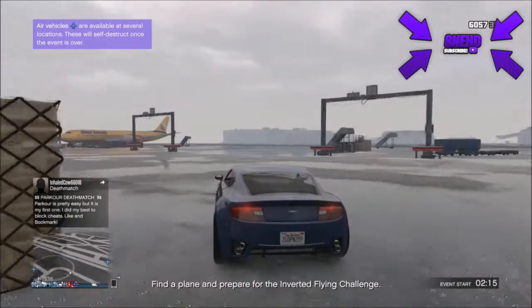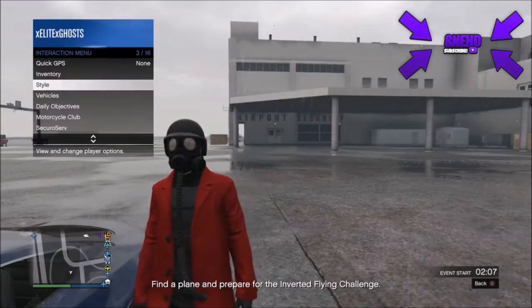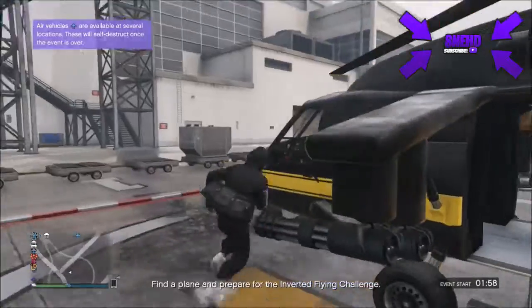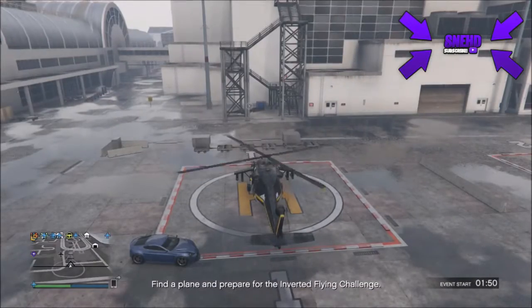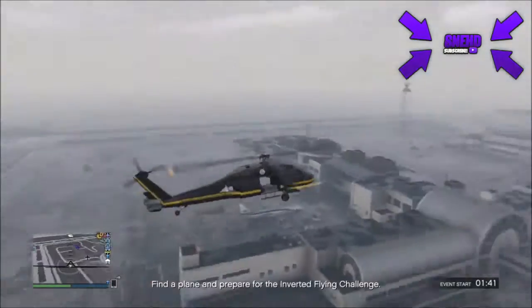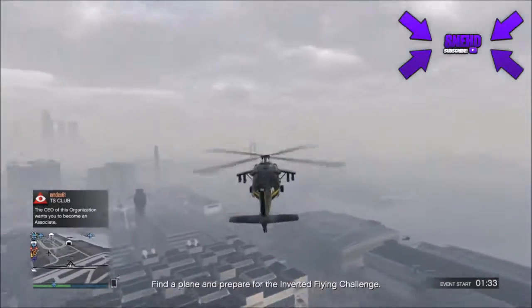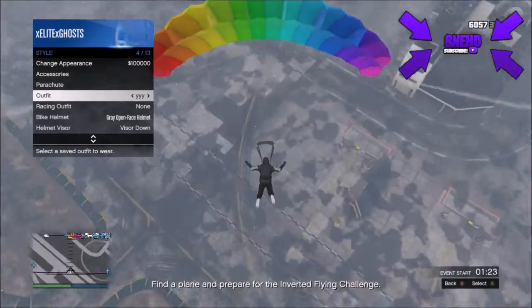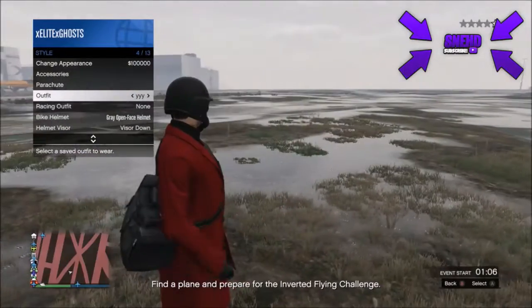After saving that outfit, get in a helicopter. Make sure you have a duffel bag on any of your outfits — links will be in the description on how to get it. Equip the duffel bag outfit and fly the helicopter to a reasonable height so you have enough time to transfer the duffel bag. I already made a video on how to do this. Jump out of the helicopter, equip the parachute, open your interaction menu, and hover over the outfit we just saved. Once you land and the parachute comes off, press A and the duffel bag should be there.